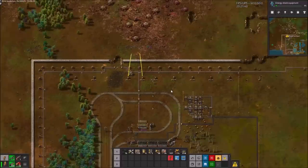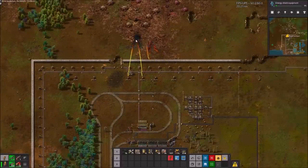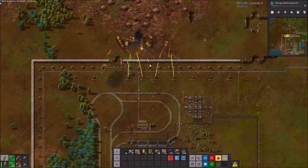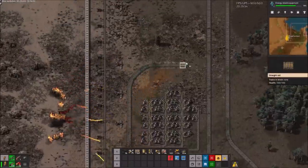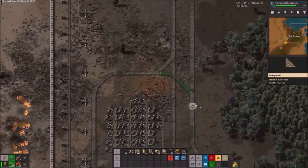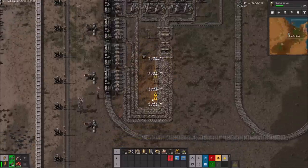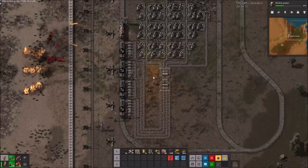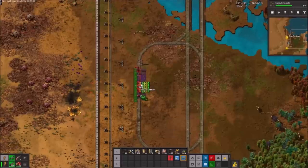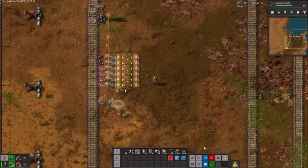With flamethrowers set up, I'm feeling a lot more comfortable about this siege. So comfortable, I'm probably going to leave it there for the drama. I set up an outpost train station in the south west. Once this is connected, 100% of our defence will be running off the outpost trains.